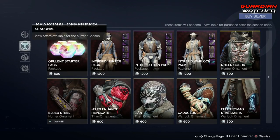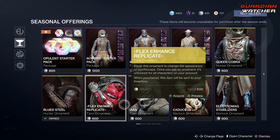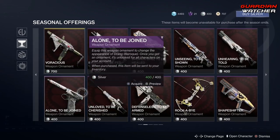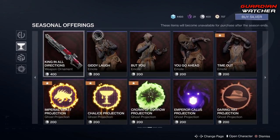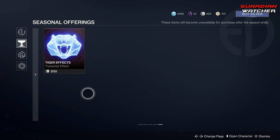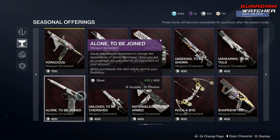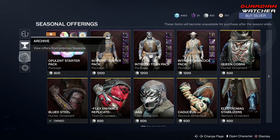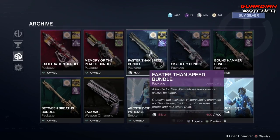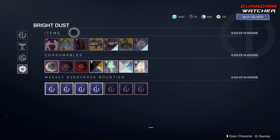Coming down to the Seasonal section — it looks like the Seasonal stuff will not change. This is always going to be here 100%, so if you want to grab these go ahead and do so, because these definitely will not change at all. But you'll be paying a premium price versus waiting for it to be bought with Bright Dust. This is the Archive — everything that you have or have not bought from the last season. And then last but not least, your Bright Dust items.